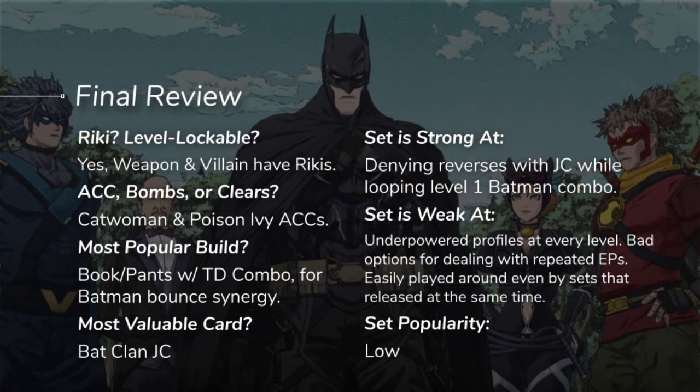In conclusion, Batman Ninja is not really level lockable. They do have access to a Riki in both the hero and villain decks. Batman Ninja has a pretty wide variety of anti-change options in both the weapon and villain builds. The popular build varies wildly since the set is so unpopular — there really isn't a settled upon build. The most valuable card in Batman Ninja by a wide margin is the Bat Clan, which prevents Batmans from being reversed by bouncing them back to hand when attacked. The set is strong at denying reverses with both Gorilla Grodd and the Bat Clan, but unfortunately weak in every other regard with weaker power-crept profiles. Wouldn't expect to see much Batman Ninja at any larger scale event, but if you do run into it, be aware of the cards outlined in this video.